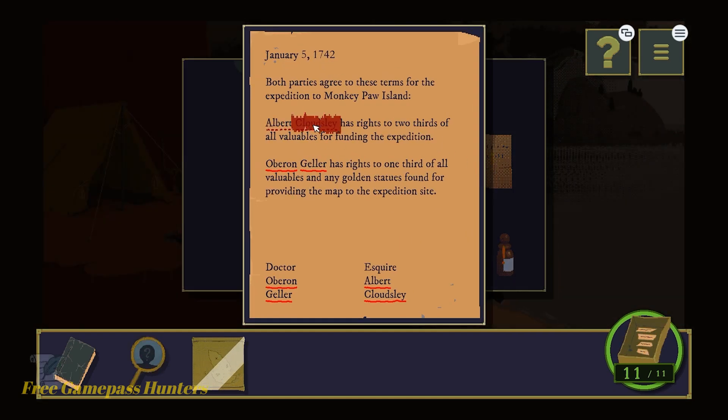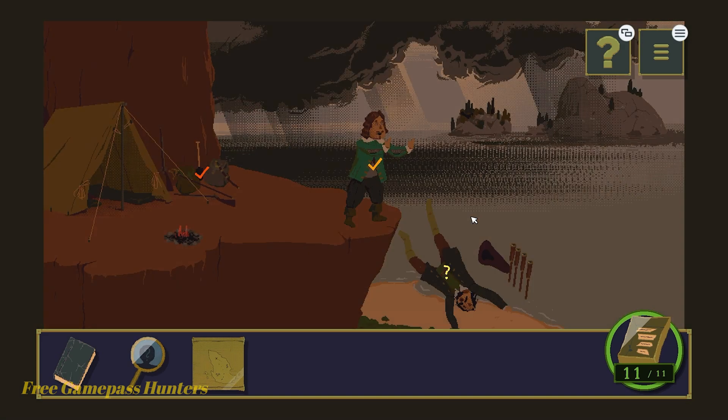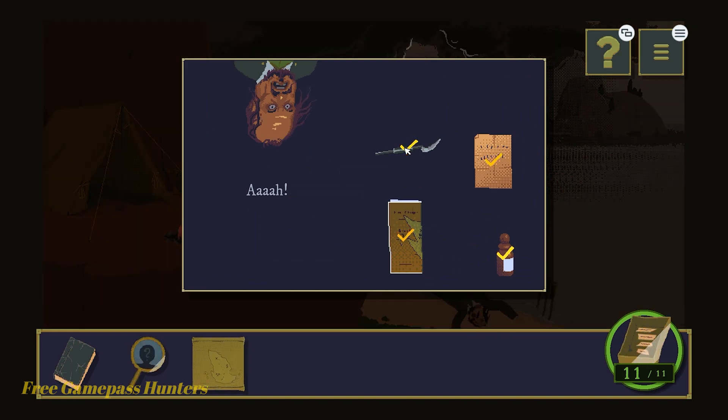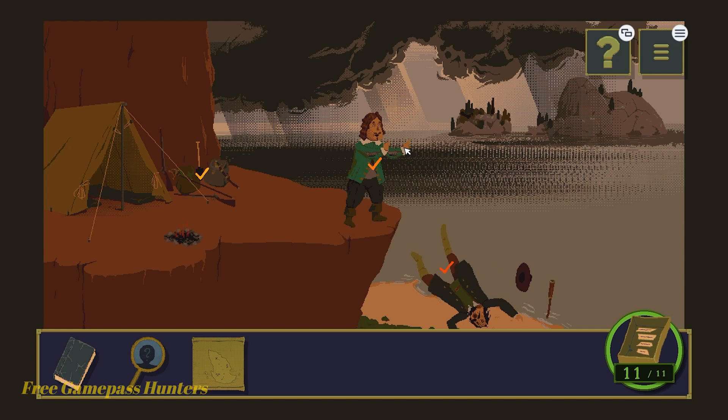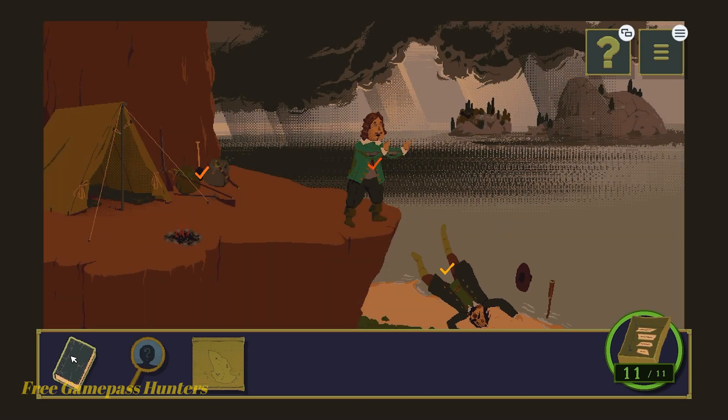Everything that is underlined and red - tap. You'll notice that we're filled up, but we want to get all the clues. The medicine bottle. What do we got left - and the scalpel. Now here's the trick guys - at the end we need to fill out the proper words in the clue book, so let's tap on the clue book on your bottom left.